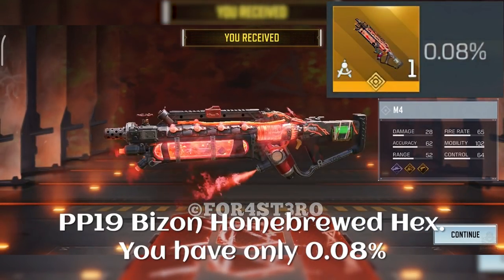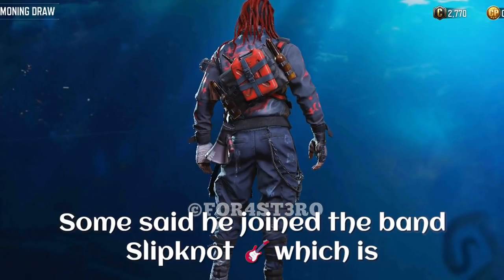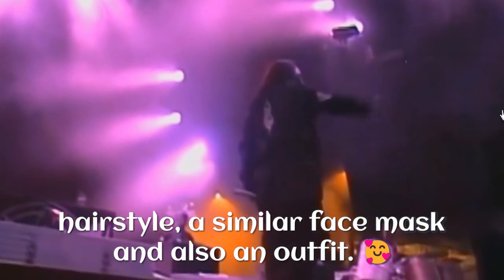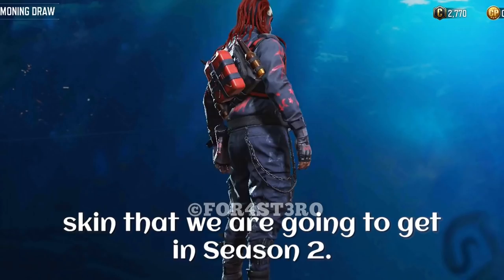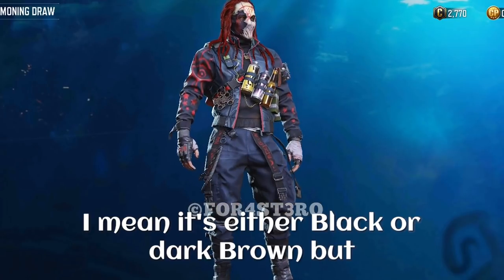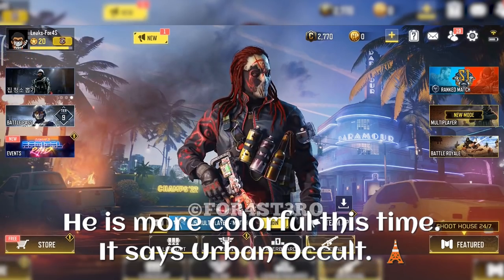You have only a 0.08% chance of pulling this out in your very first spin. Now it's time to talk about the brand new Nikto skin we are going to get. Some said he joined the band Slipknot, which is kind of true because he has a similar hairstyle, a similar face mask, and also a similar outfit. This is going to be the final skin we get in season 2, and it is way different from all the other Nikto skins. Most of them were dark — either black or dark brown — but this one for the very first time is white, red, and mostly black. He is more colorful this time.